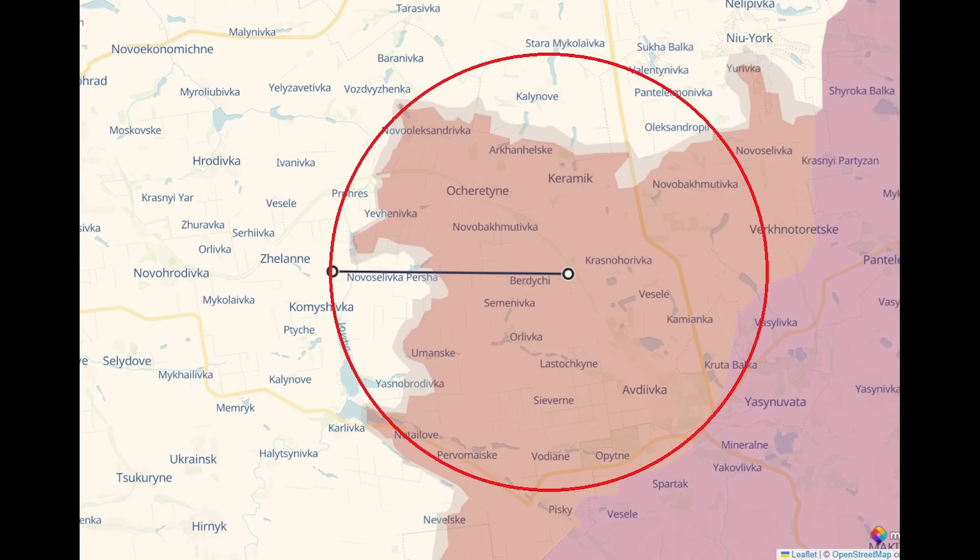This one appeared like it was fully loaded when it was hit. This is in the Avdivka region, an area where Russia is carrying out an offensive at the moment and is gaining ground. So this is a key area in the conflict.